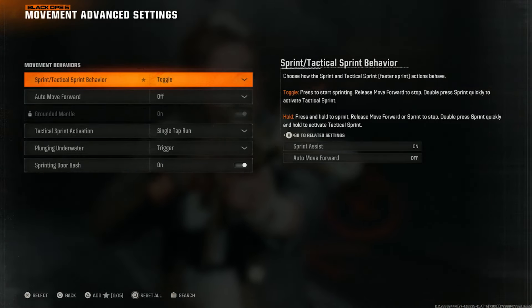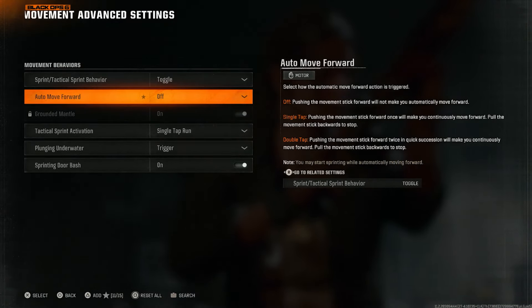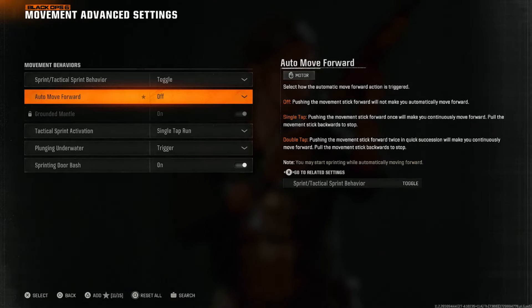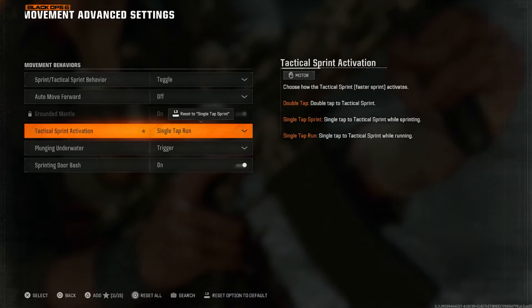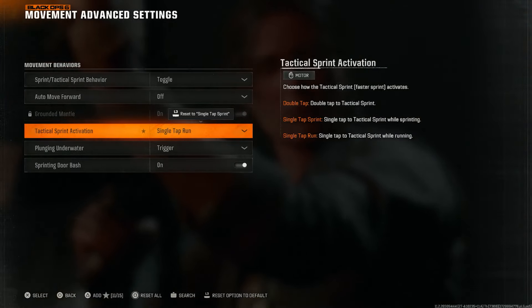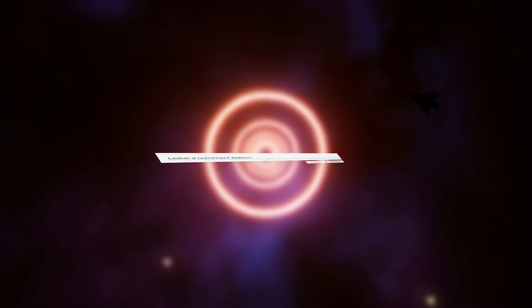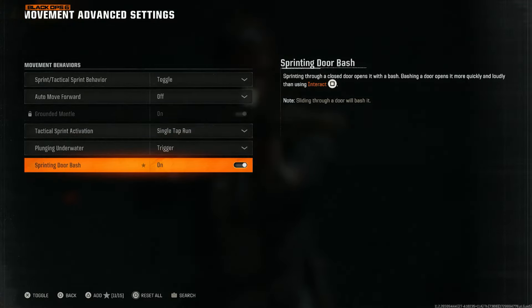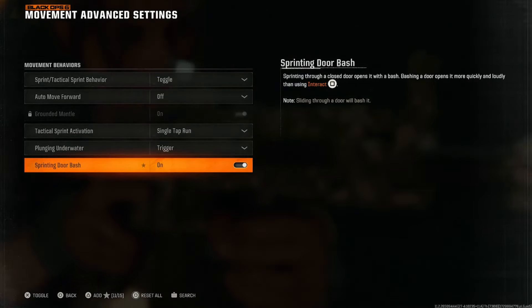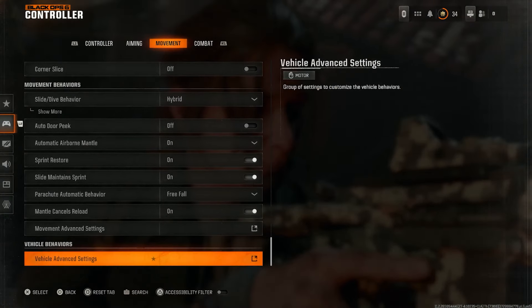Auto move forward — turn that off, you don't want any automated movement. Single tap to run is huge — this means you will start tactical sprinting almost immediately and removes the excessive button bashing, which is also great for controller longevity. Plunging underwater trigger or free look — choose what you like. Sprinting door bash — if you don't want to sprint through doors, don't enable it.